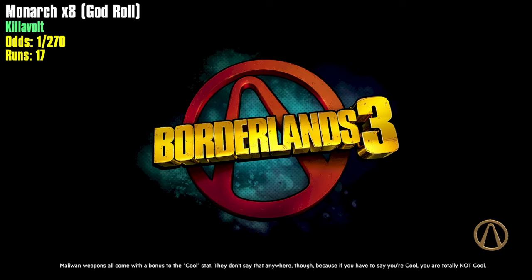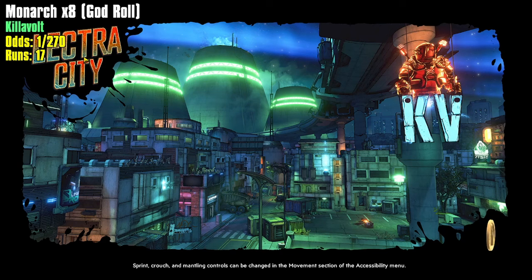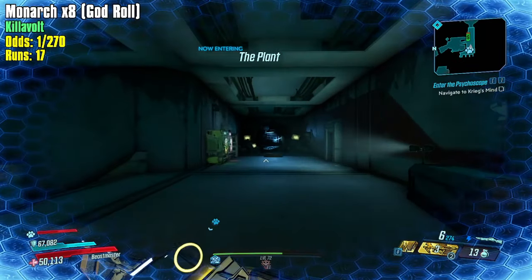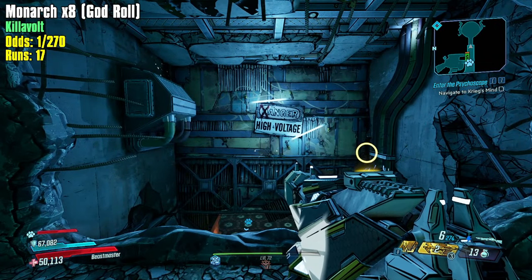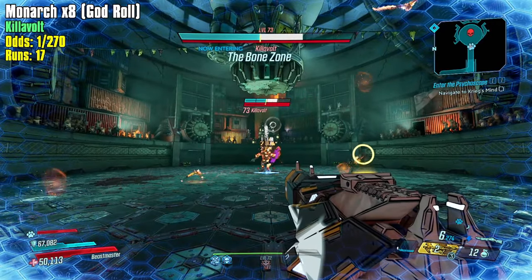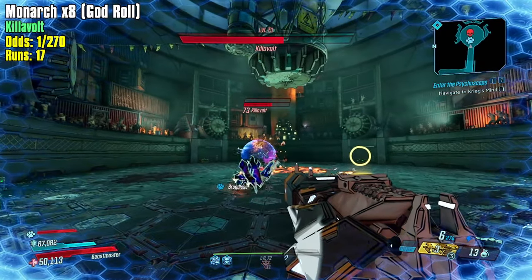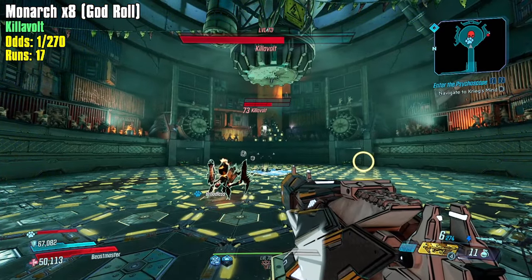You just bounce the Fish Slap off of them and then they just burn for all their health — it's such a good combo. All characters can do this — I think Amara does it the best. For Flak it's really funny because you can use the Peregrine, and maybe it does make sense to do it in Fade Away. But this is working — jump over, toss — it hits, he goes down. Very nice, paying attention, watching closely.